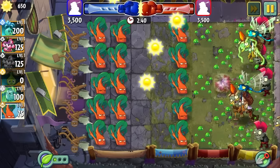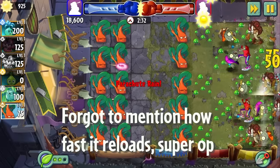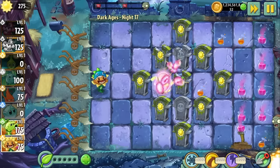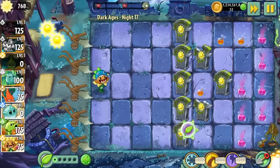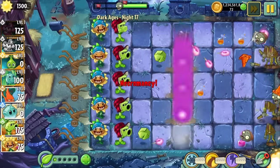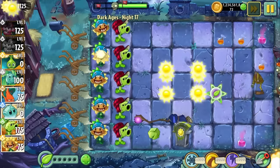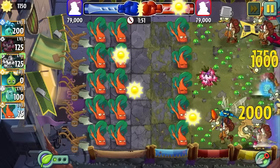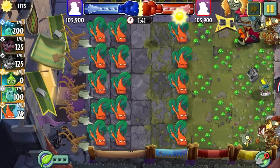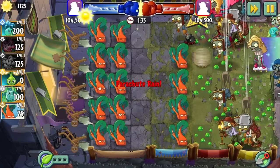Heathseeker is an instant plant that's kind of like Grapeshot, but replace the grapes with homing missiles and remove the 3x3 explosion, and make it cheaper. Considering Grapeshot is disgustingly overpowered, by proxy this plant is equally if not more overpowered. Its projectiles are also useful for breaking gravestones, making it even better in Ancient Egypt, Dark Ages, and any Arena or Penny's Pursuit events that feature gravestones. Another notable Dark Ages interaction is that its projectiles can't be deflected by the Jester. Survey responses confirmed Heathseeker is just overall a safe pick across all game modes — essentially the opposite of Seaflora.